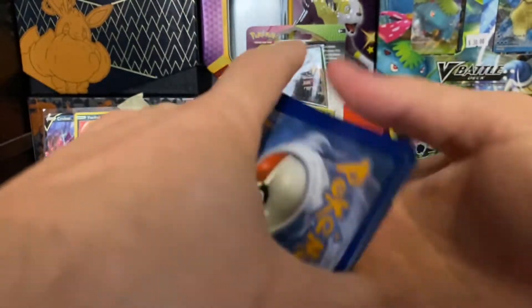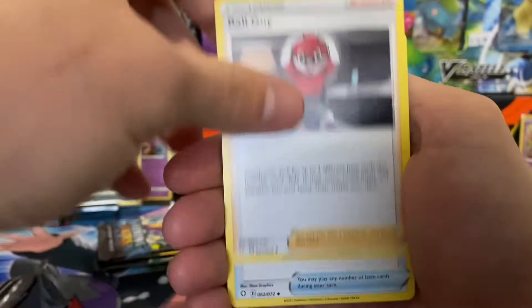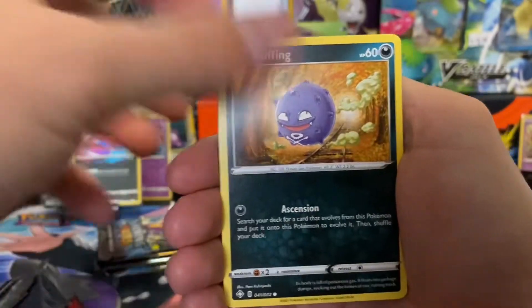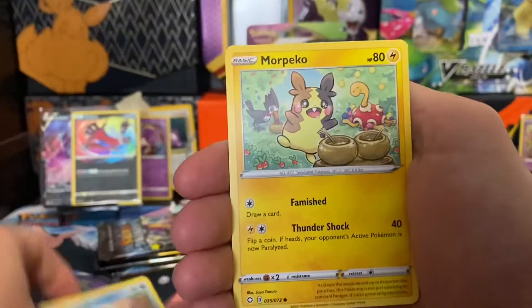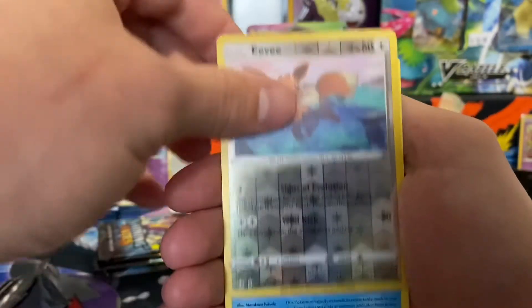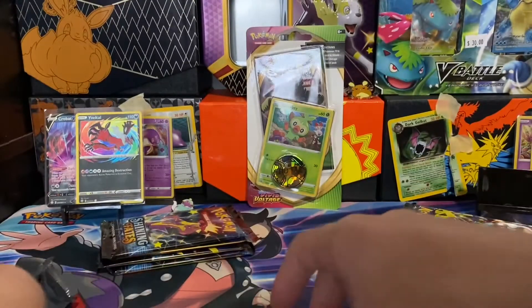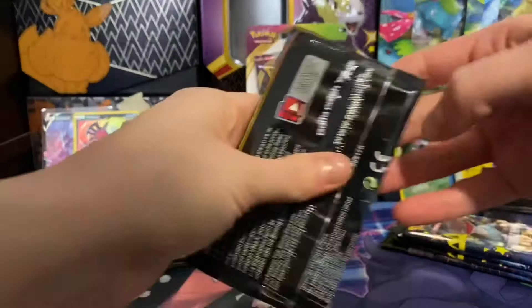Hopefully I've had decent pulls with the pin collections. I think the best things to open so far is the Premium Collection, then probably in second the Tins, and then these pin collections. I haven't had good luck with the Elite Trainer Box. Let's see — reverse Eevee, this is always a beautiful reverse. And a Dreadnought. Nice. Alright, so she's in the lead so far.